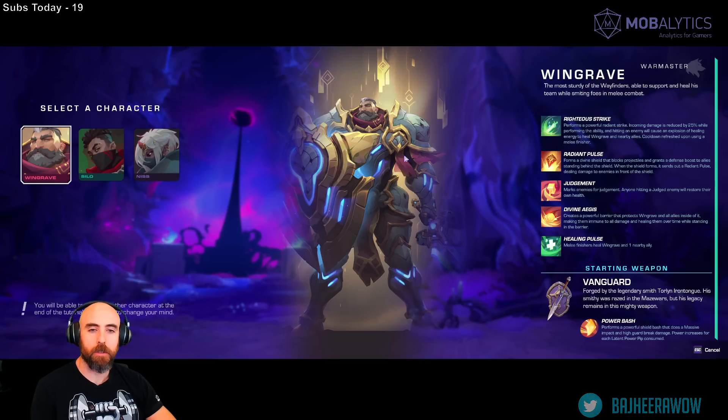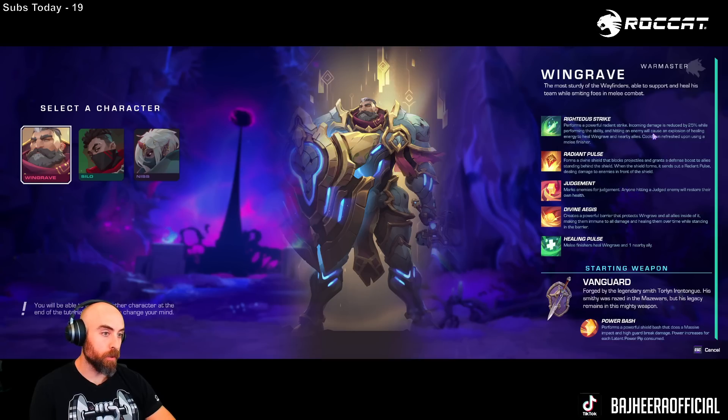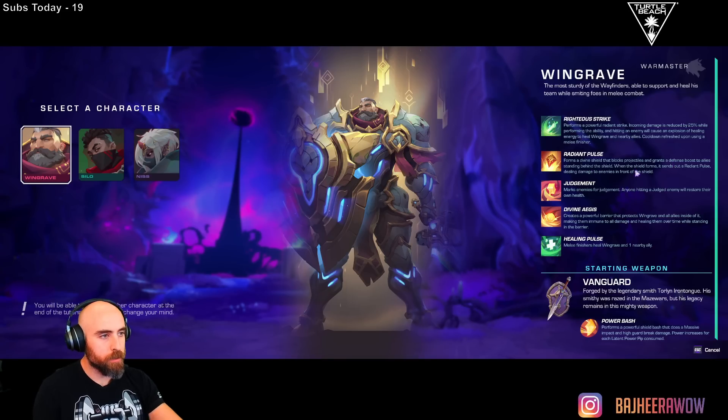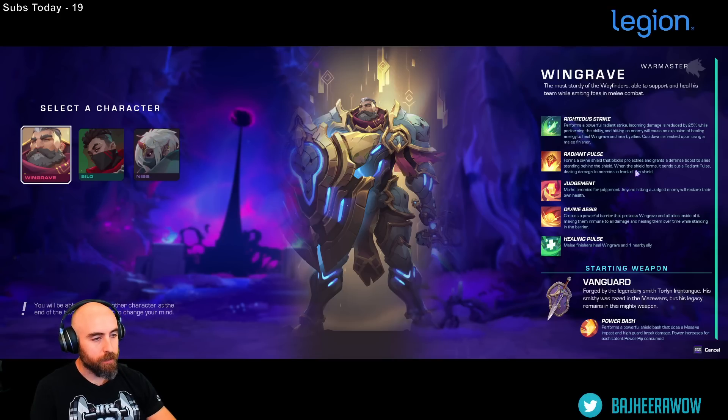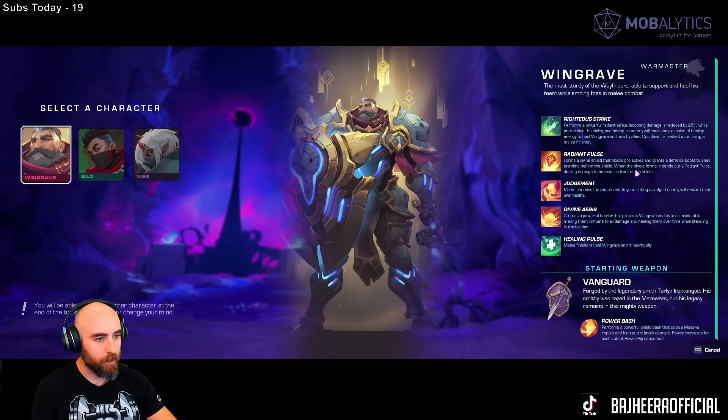Kind of like an engineer range guy. Remember, you can use a two-hander on these guys if you wanted to, which we're going to be doing. Radiant Pulse performs a divine shield that blocks projectiles and grants a defense boost to allies standing behind the shield. Judgment marks enemies — anyone hitting a judged enemy will restore their own health. Divine Aegis creates a powerful barrier that protects Windgrave and all allies inside, making them immune to all damage and healing them over time. Melee finishers heal Windgrave and one nearby ally.